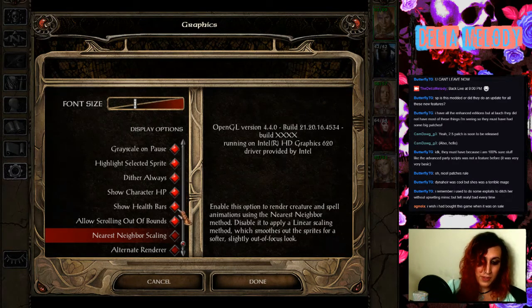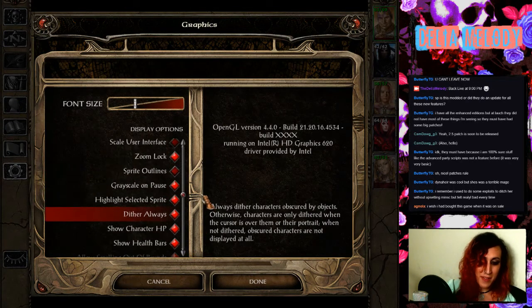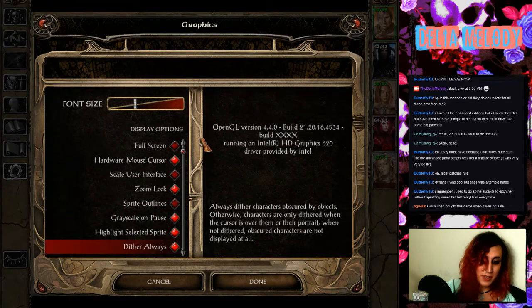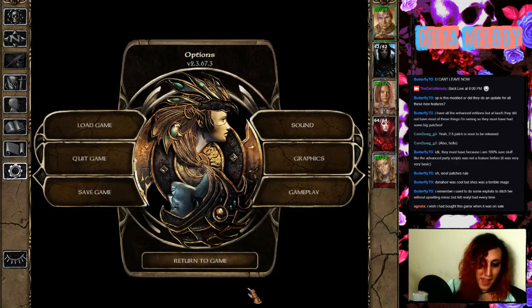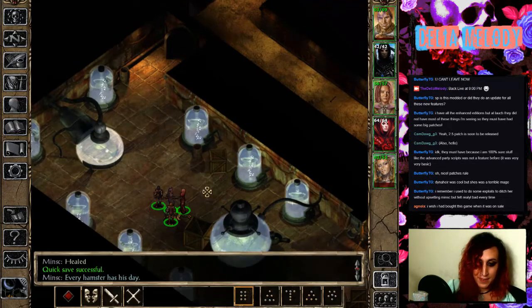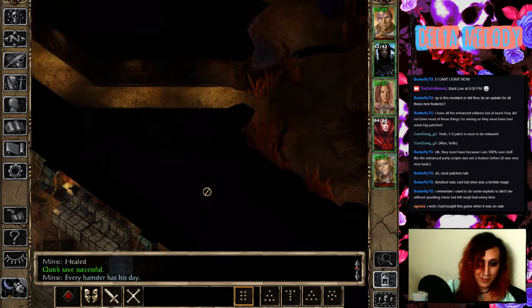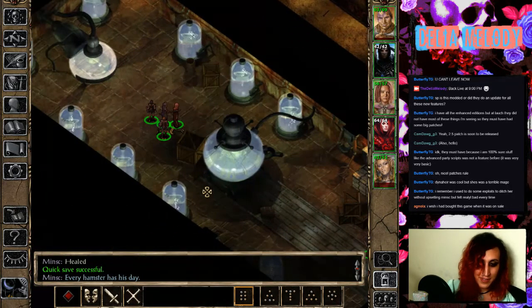Show health bars. Show character HP. Dither always. Highlight selected sprite. I'm not sure how I feel about the outlines, so I want to try it without them for a minute. Maybe I'd be a little bit happier if the keyboard scroll speed was a little higher. Let me try that — that's a little bit better. That's a more comfortable scroll speed, if I must resort to using the keyboard to scroll.